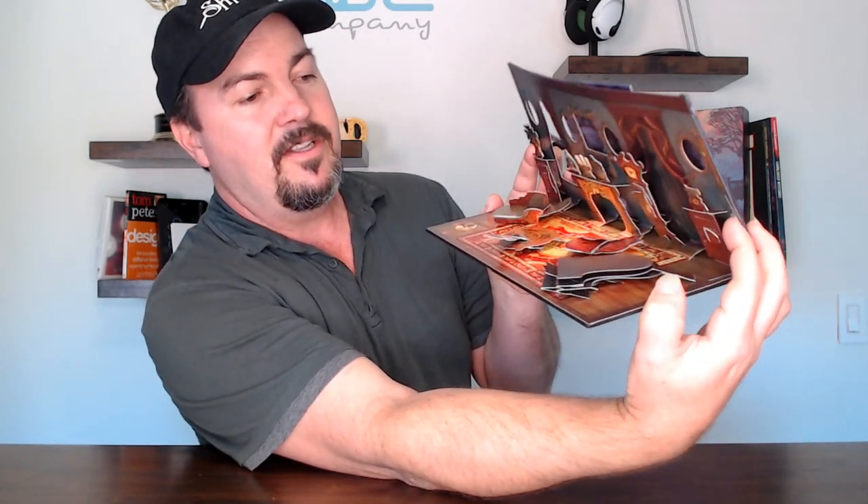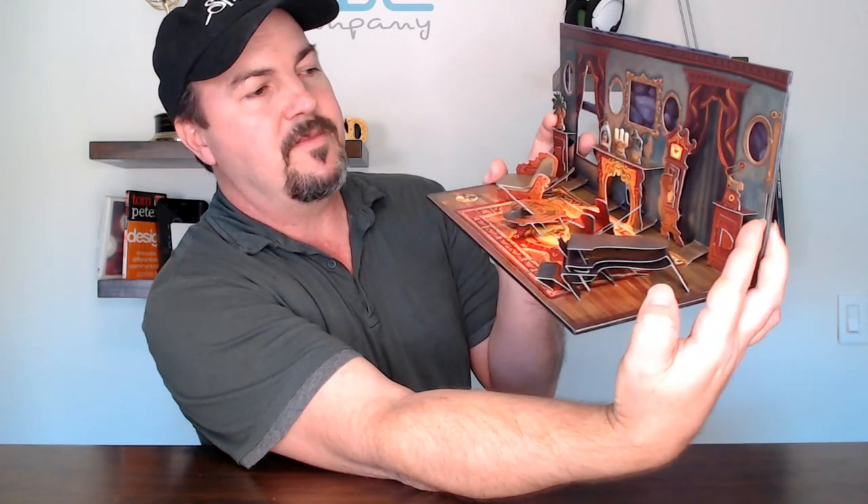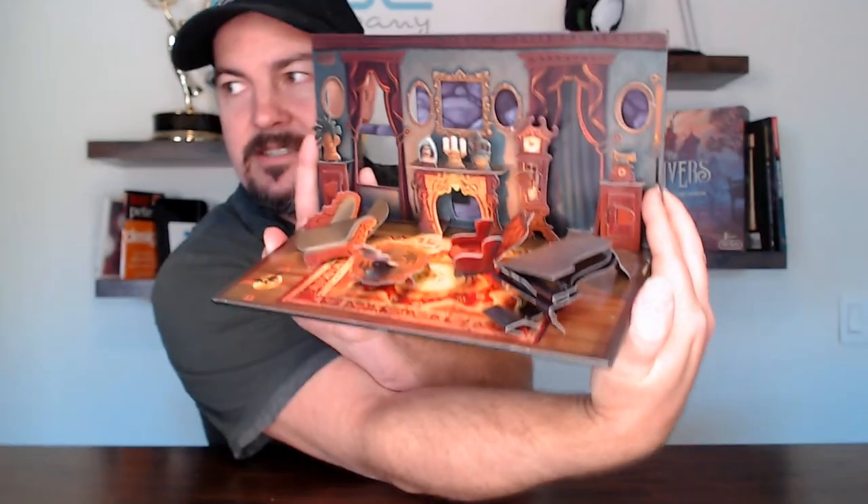So first of all, when you get your pop-up rooms, we'll start here with the peculiar parlor and we'll just open them gently, make sure none of the pop-ups are stuck and not moving. So for example, we're going to open this guy slowly, and all the pop-ups are popping up — the furniture, the chairs, the piano — everything's popping up nicely.